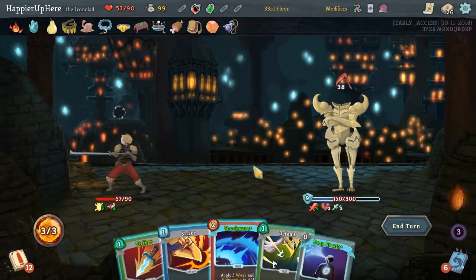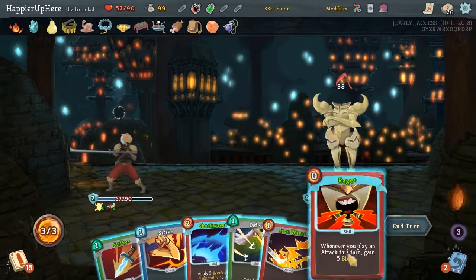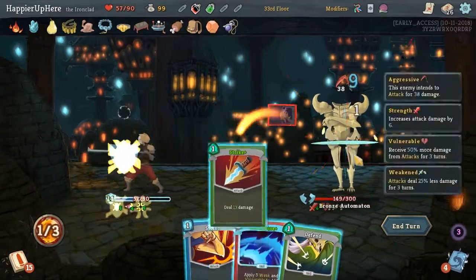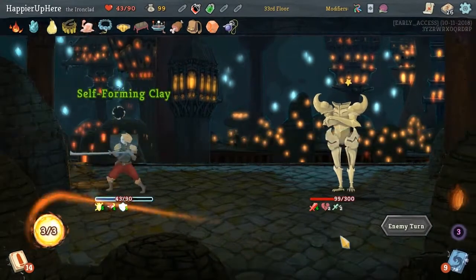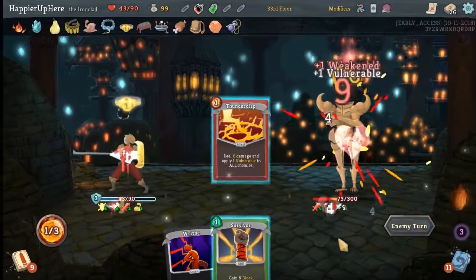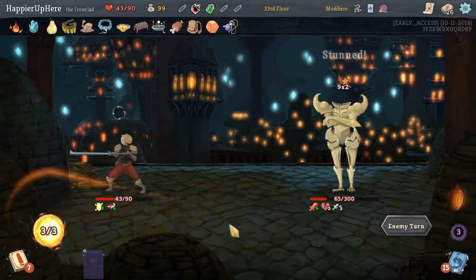38 incoming. Let's see what we draw. Now I think we can just Iron Wave, Strike, Strike. Flex and Thunderclap, Thunderclap. Basically these Thunderclaps are doing 8 extra damage each.